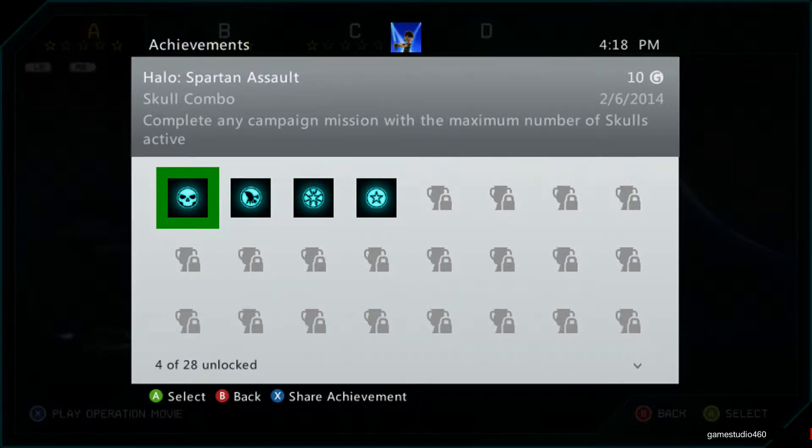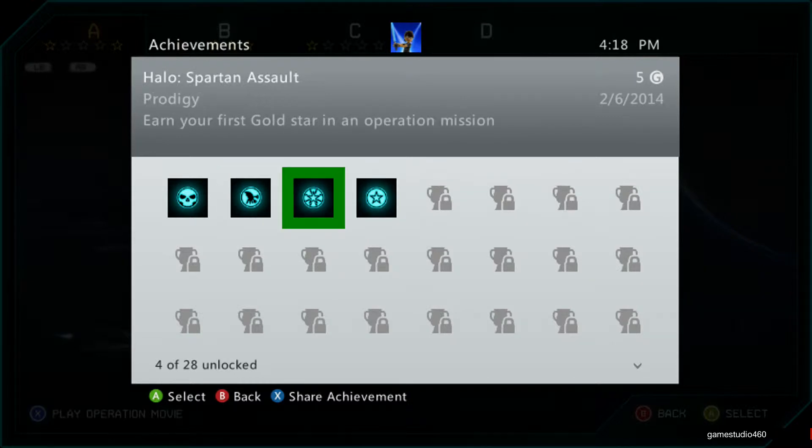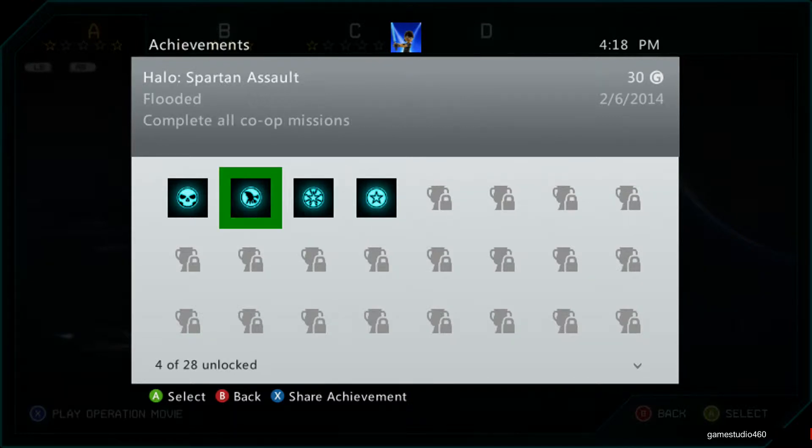Hey guys, welcome back to GameStudio416. My name is Timmy and we are now doing Halo Spartan Assault achievement guides. The reason why I couldn't do this the day it came out is because for some reason I wasn't able to get the achievements. Anyway, I just did a mission and I just got four achievements immediately just from when I did it previously before when I couldn't get it.